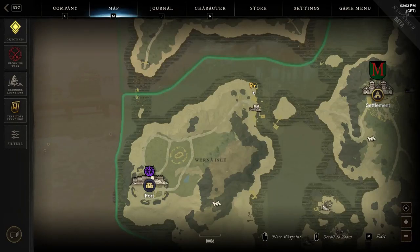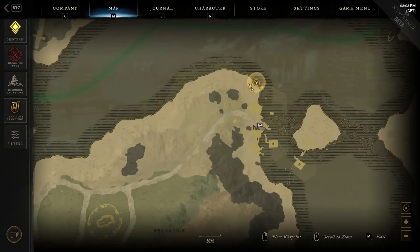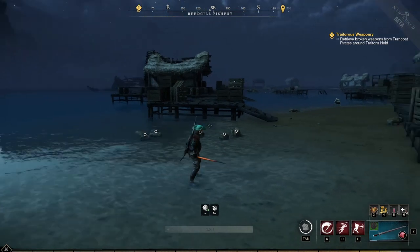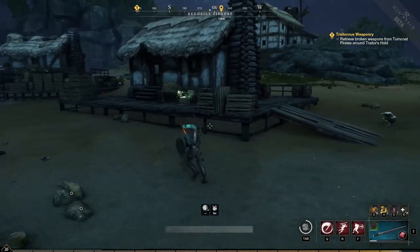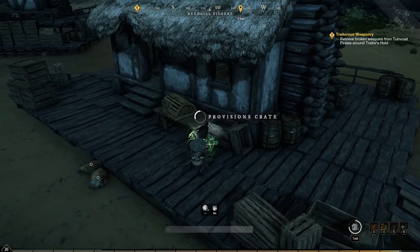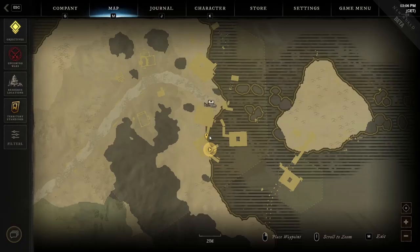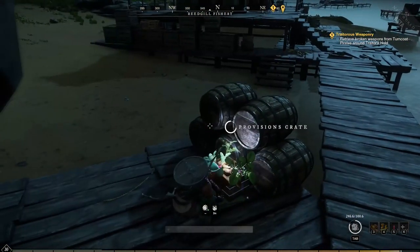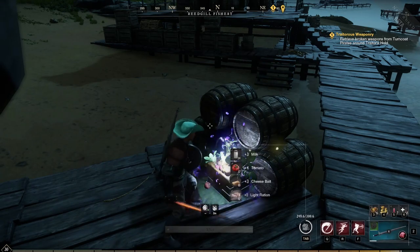The 38th location is still in the same Rydgill Fishery landmark. This one will require you to reach the upper edge of the area, where several houses are built above the water. Check the entrance of the first house out of the water in order to find the provision crate. The 39th and last location is still in the Rydgill Fishery area, but this time check the bottom edge of it, where on one edge of the bridge that connects the buildings you can find the last provision crate you can loot in this region.